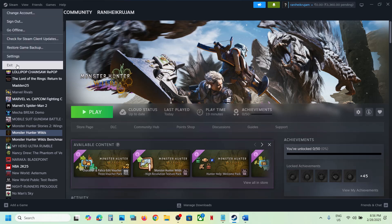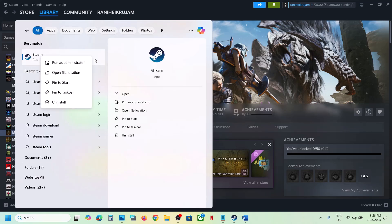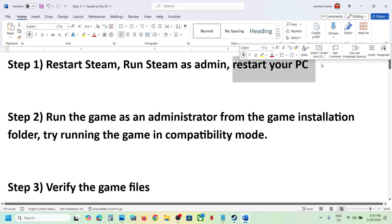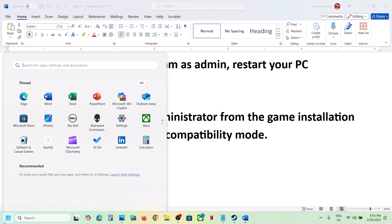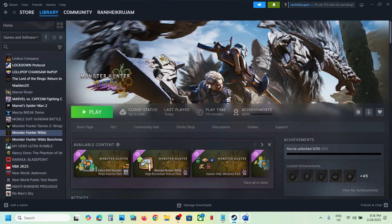Close Steam, and once closed, type 'Steam' in the Windows search box, right-click on Steam, click on Run as Administrator, and then check. If that does not work, restart your computer. This has worked for many players, so just restart your computer once, and after the system restart, launch the game and check.